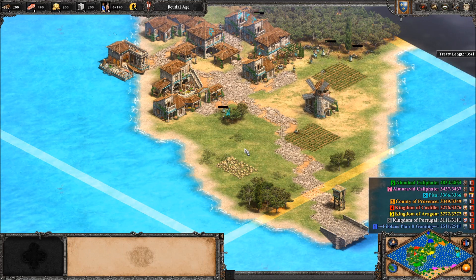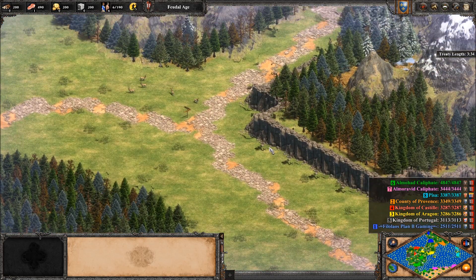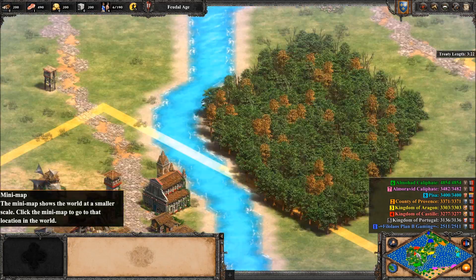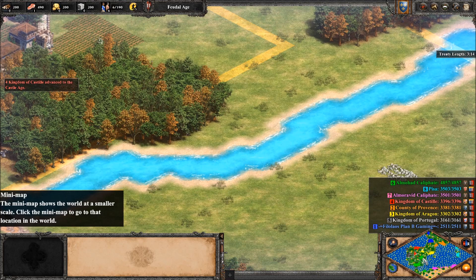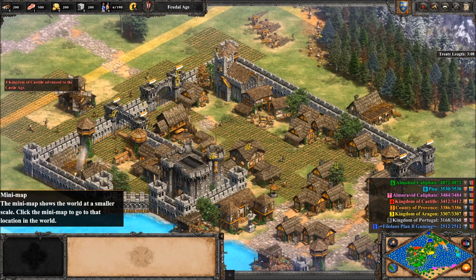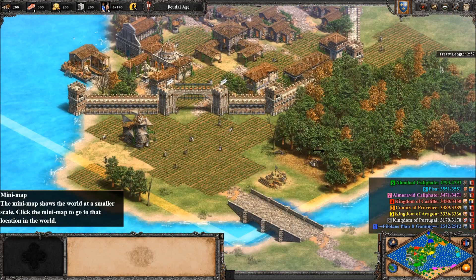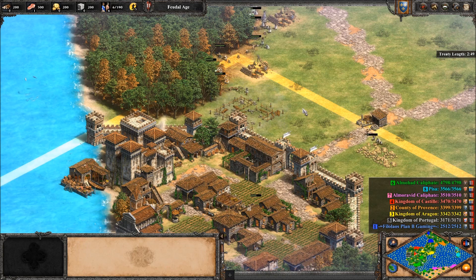This map took a lot of effort to make. I tried to make it as realistic as possible with nice passing terrain, nature, and rivers that used to exist. I hope you enjoy this map — if you do, feel free to download it from the link in the description below and let me know what you think and what could be improved. Thank you very much for watching and I will see you in the next one, bye!